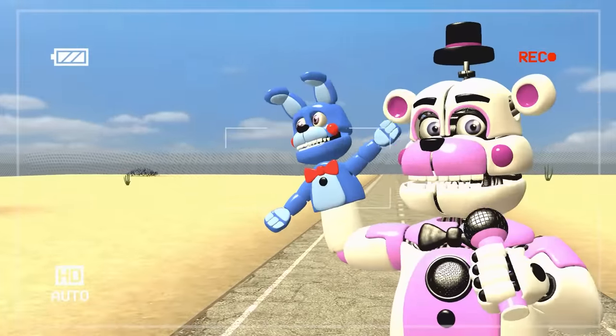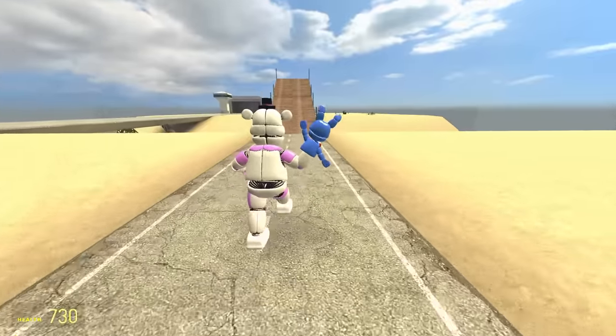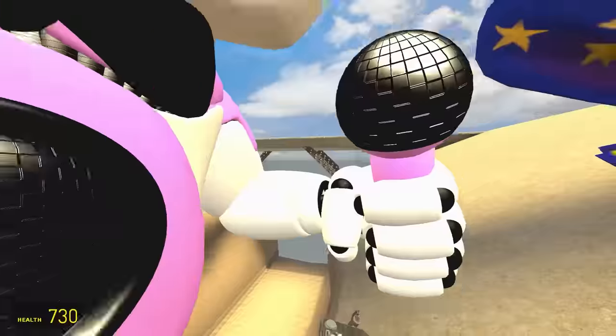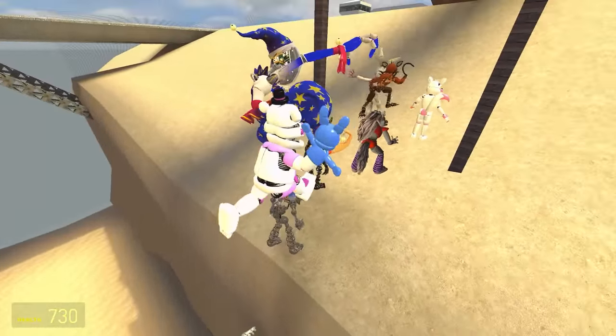The final creature from this batch is Funtime Freddy, with a bonus Bonnie — he's waving. Will Freddy finally redeem himself? Here he is walking and running — that's not bad, we'll take it. He's stuck on the shoulder of Endo. I definitely had hoped for more.